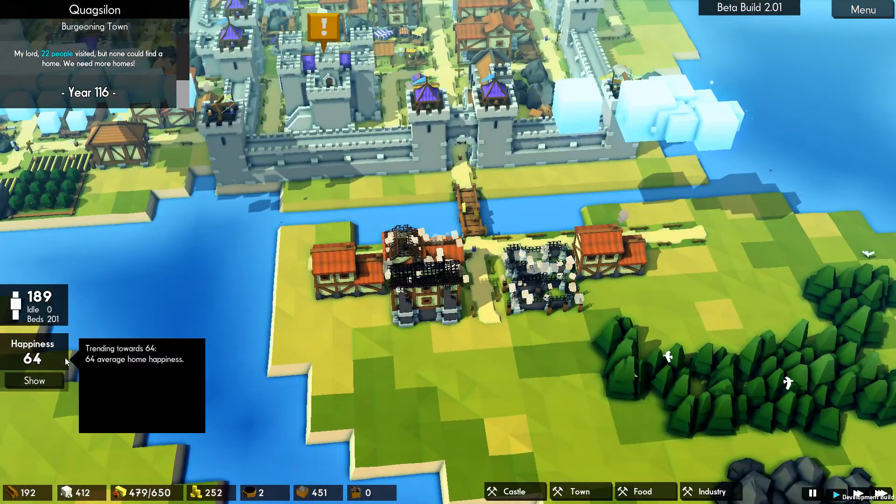Happiness is seventy-four — everyone's pretty happy, not going to lie. I've got a feeling we've got an imminent Viking or dragon attack. Oh, our burgeoning town is becoming a bustling city — because we've got 250 residents! That's awesome, that's really good. Twenty-seven people visited, only fifteen satisfactory.